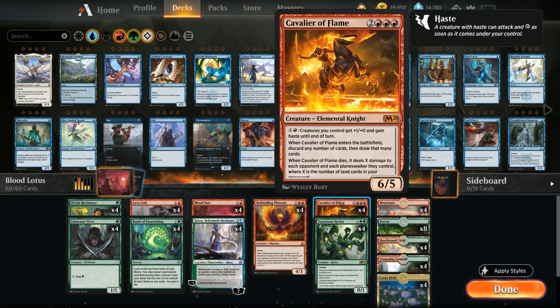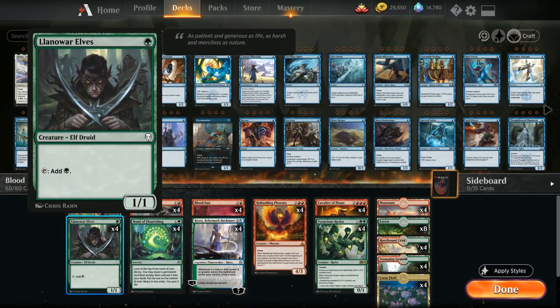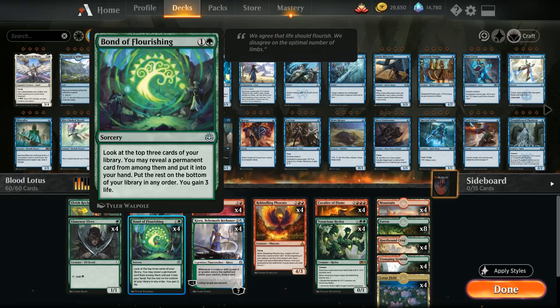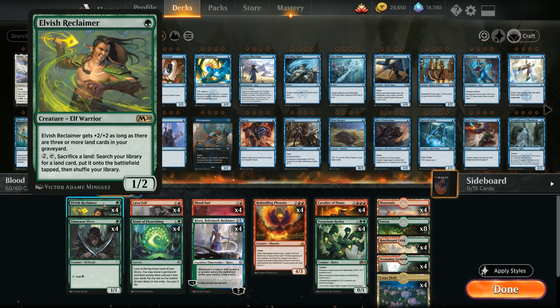At one mana, besides Elvish Reclaimer, we have the full playset of Llanowar Elves to speed things up, helping us cast a turn two Blood Sun or turn two Kiora. At two mana we've got the full playset of Bond of Flourishing as well as four copies of Lava Coil as our removal spell, dealing four damage to a creature and exiling it if it would die. On turn two we could also activate Elvish Reclaimer to put more lands in the graveyard.